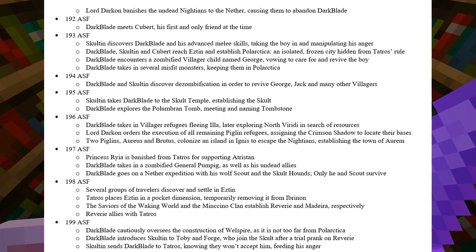Two Piglins, Arius and Brutus, colonize an island in Ignis to escape the nations, establishing the town of Arum — that must be what that book in the Bastion was referring to. In 197, Princess Rhea is banished from Tatros for supporting the god Atrystan, while Darkblade takes in a zombified General Pumpig and his undead allies. In 198, several groups of travelers discover and settle in Esten. Tatros places Esten in a pocket dimension, temporarily removing it from Ibranon. Meanwhile, the saviors of the Waking World and the Mancino clan establish Reverie and Madera respectively. Reverie then allies itself with Tatros.